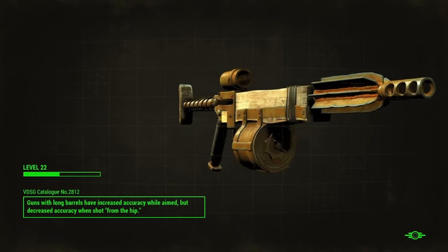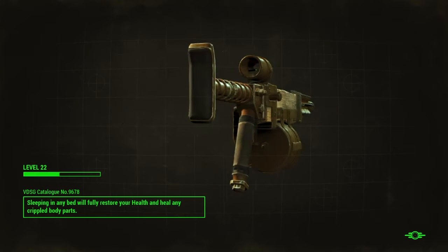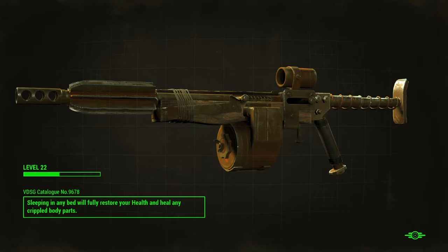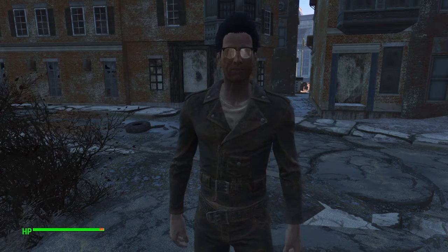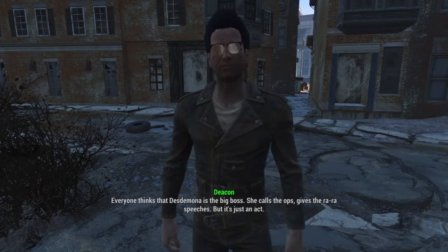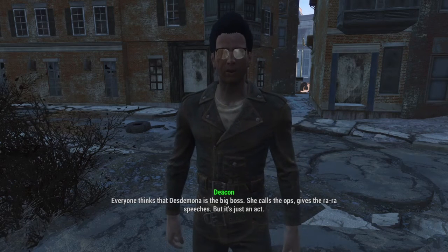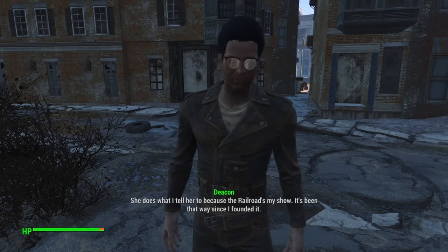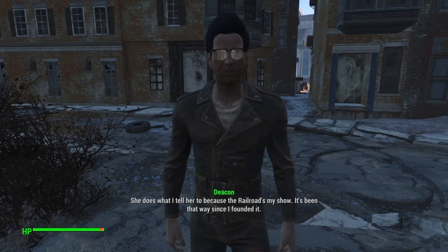One of the weapon types I do not like in this game is the pipe stuff. I suppose they aren't meant to be great — they're like the bargain basement level of guns. It's time you learn the big secret. Everyone thinks that Desdemona is the big boss — she calls the ops, gives the rah-rah speeches.